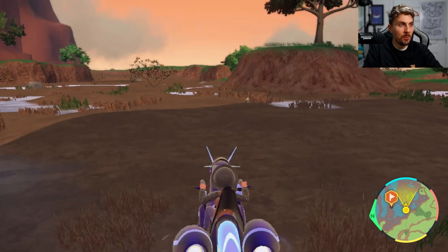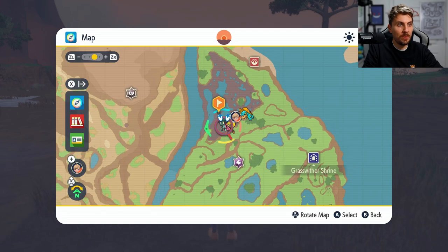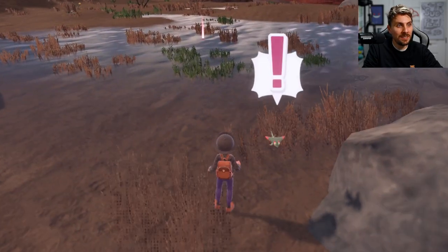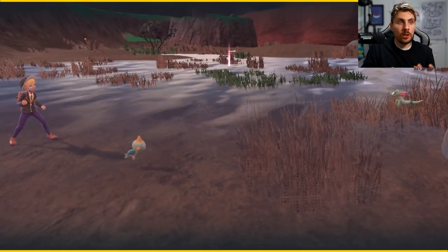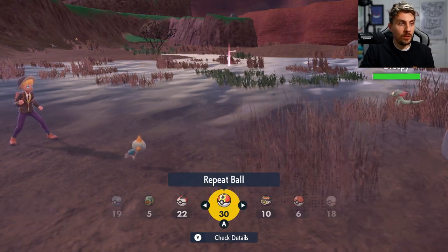We are in the area we want to be for Dreepy. If you have a look at the map, this is where we're going to be located. You can see Dreepy is popping up on the map there, so it should be in this location, although it will be a rare spawn so it might not be that easy to find. If you're having trouble, and if you've got the sandwich facility, you can use that to increase the encounter rate of dragons or ghosts, and that'll make getting this Pokemon a lot easier.